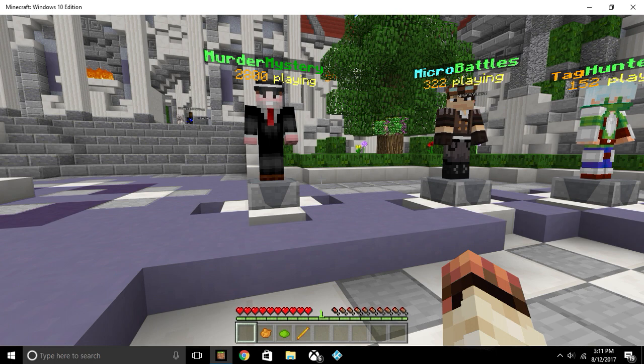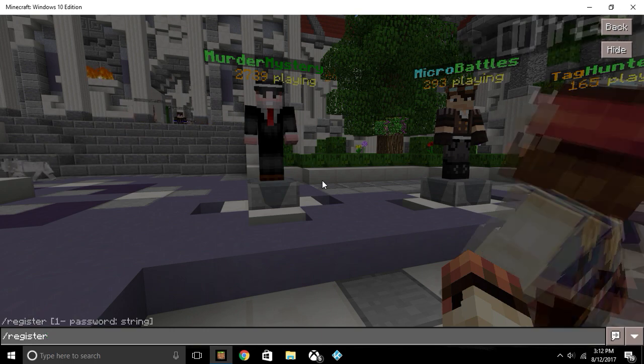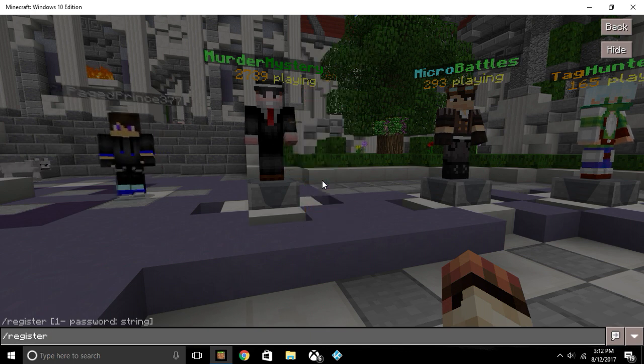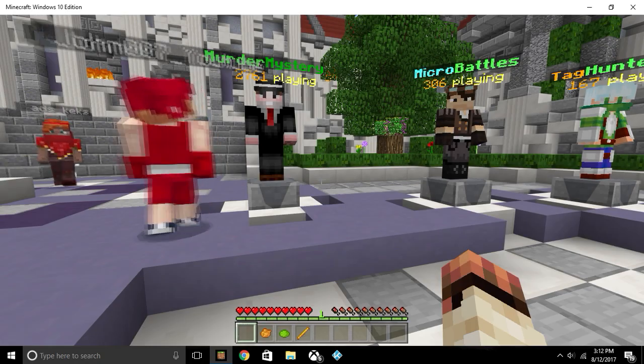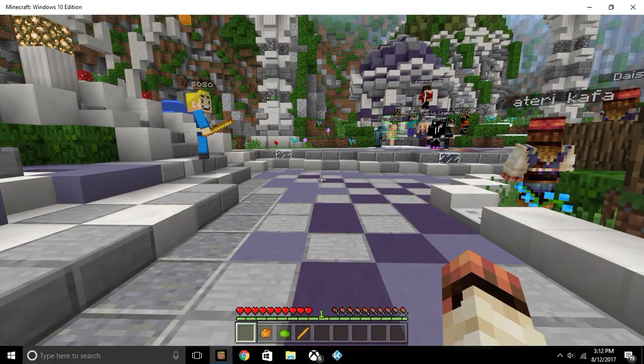The first thing you're going to have to do to actually access any of these games and lobbies is go and type /register followed by a space and enter a password. Once you enter that password, it'll take a few seconds, pop up, and say welcome with your username. Every time you get on after that, you'll have to do /login followed by your password. Obviously I'm not going to enter my password right now.